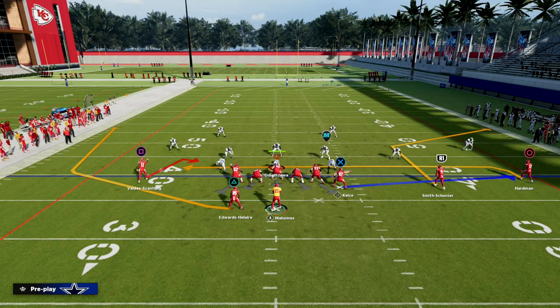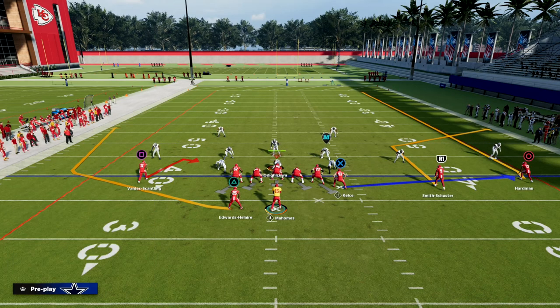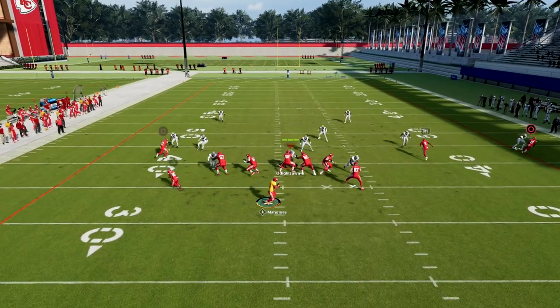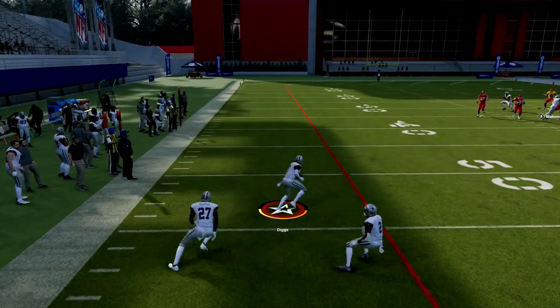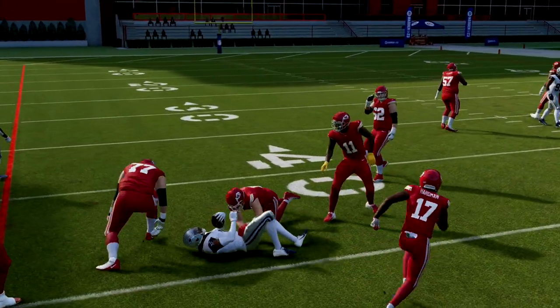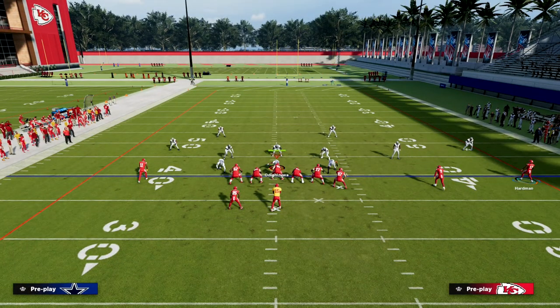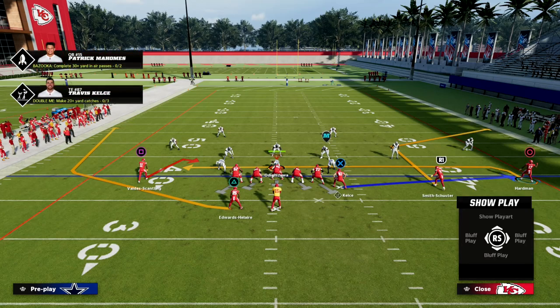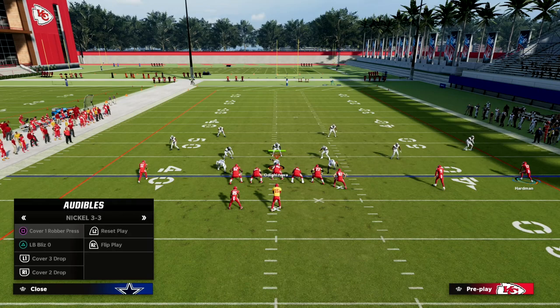If you take a look here, you're going to see that my slot receiver Smith-Schuster — if I was to run, let's say, a cover two — this corner route is not very deep. A lot of times it's not going to get over the top of a cover two, which is a problem. We want to be able to attack zone, and specifically we want to be able to get the ball over the top of cloud flats. That's what this play is going to allow us to do.